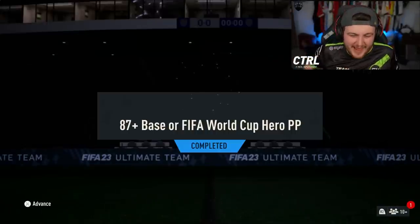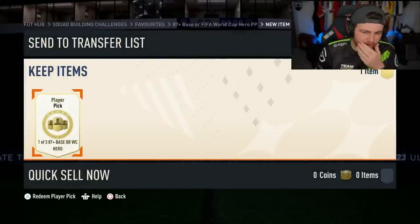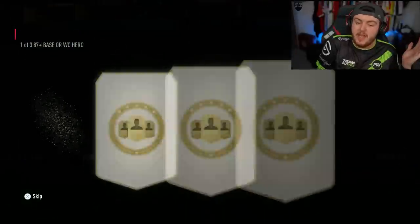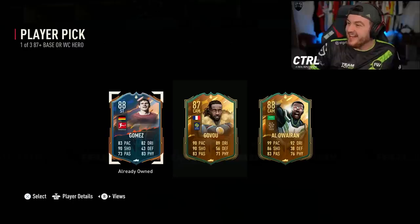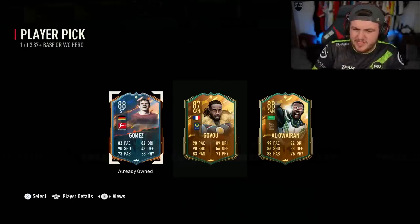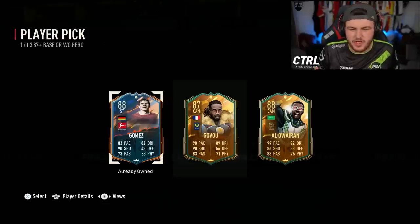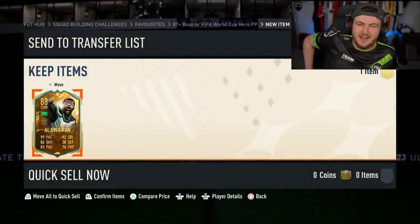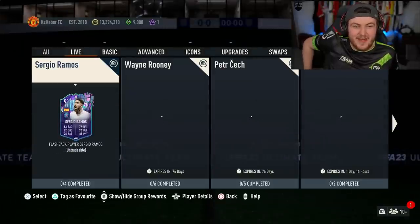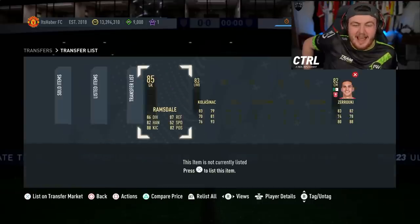Now we have the 87 plus base or FIFA World Cup hero player pick on the pay-to-win account. There aren't many World Cup heroes I don't have now, I've opened so many of these. I was happy with Govu, but Al-Awerin is class. Al-Awerin is 600K. I'm going to pick Al-Awerin for the future Ronaldo Al-Nasar card links. That is a massive W — he's sitting on 13.3 million coins.